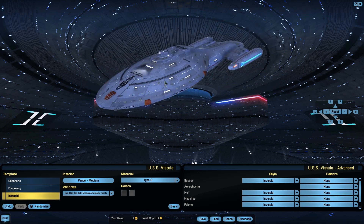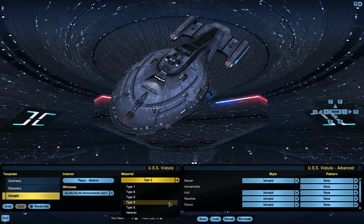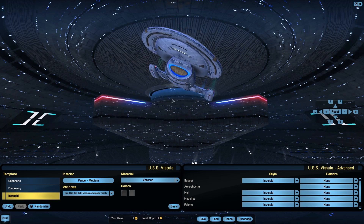The material options default to Type 2, which is okay. We have Type 1, 2, 3, 4, and 5, plus veteran options. The veteran option actually looks kind of nice — the way these get much wider as it comes to the front really looks very well done.